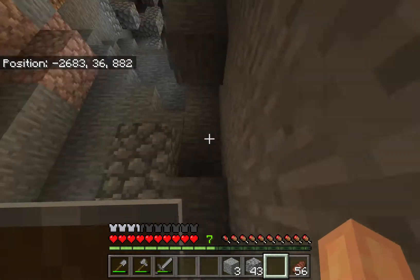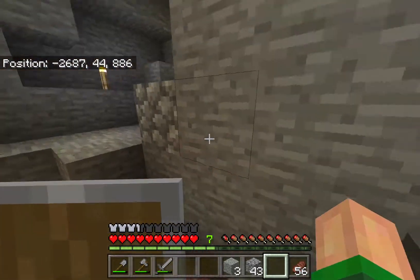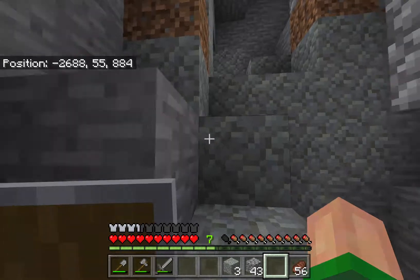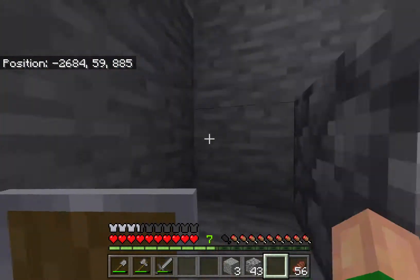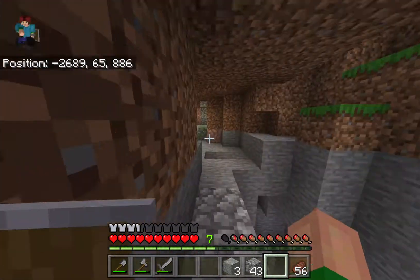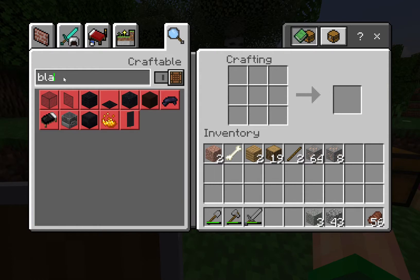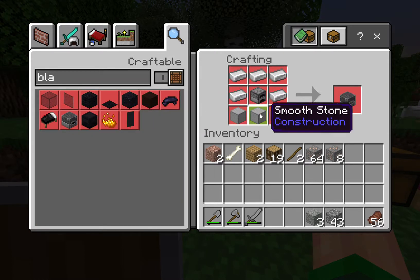Let's make our way back up. We can start smelting this and make a few blast furnaces. Almost to the top — great, let's get out of here. Now, what do we need to make a blast furnace? Blast furnace — there it is. We need iron and smooth stone.